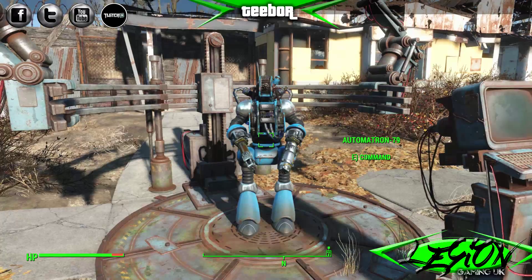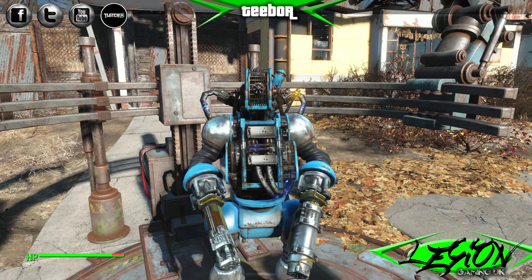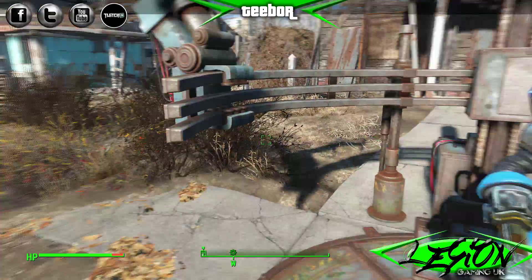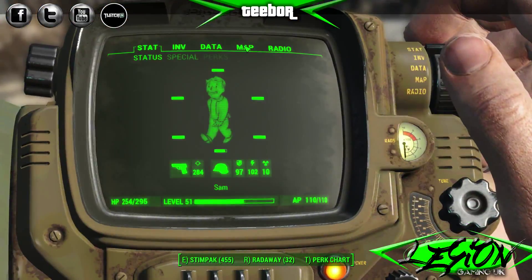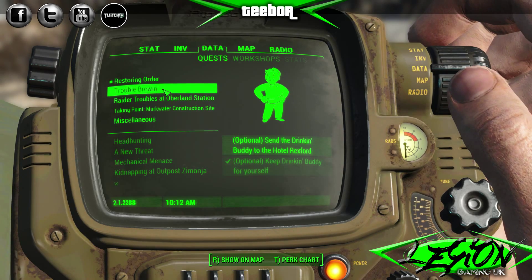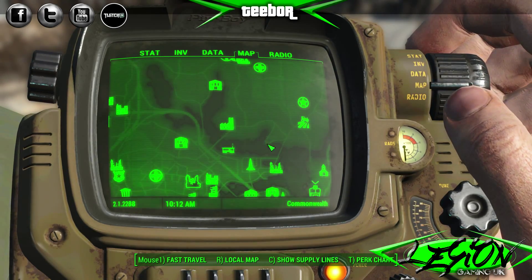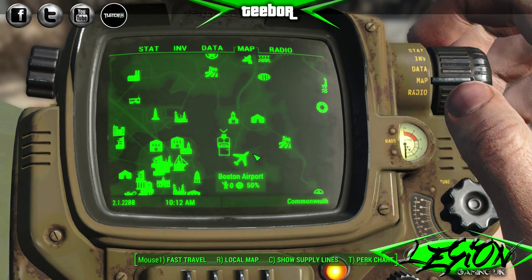Okay, what do we do now? New orders, sir? Self-destruct? No — didn't have anything else. My data banks are continuing to accumulate vast amounts. Accessing the Mechanist lair — restoring order. The Mechanist lair is RobCo Sales and Service Center, right next to the airport.